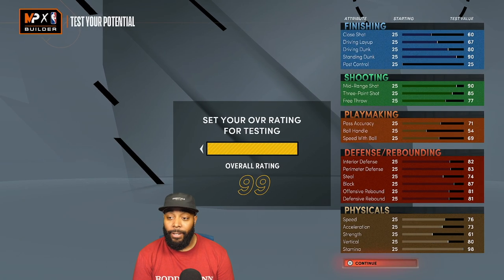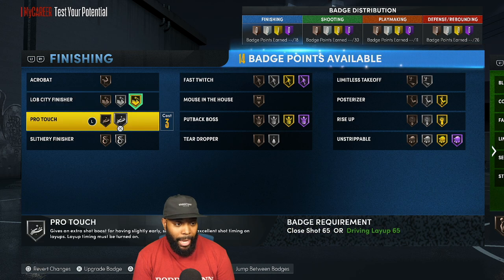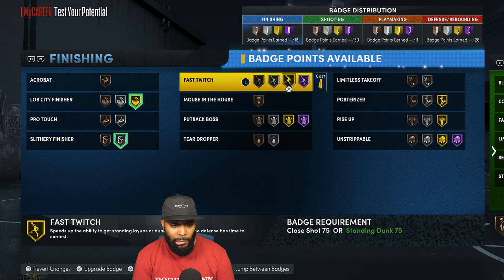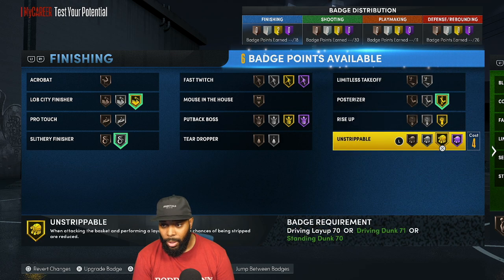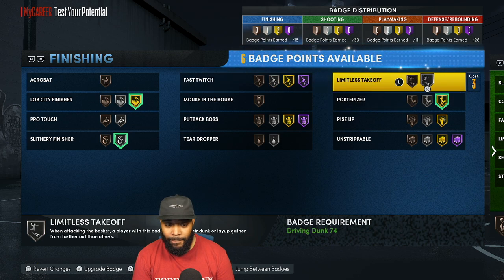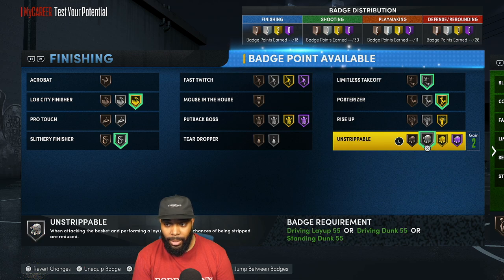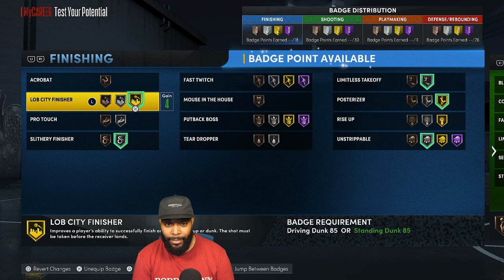For finishing badges — going with Posterizer for sure. Maybe Limitless Takeoff will help. And Mouse in the House — yeah, that'll work, let's do it!